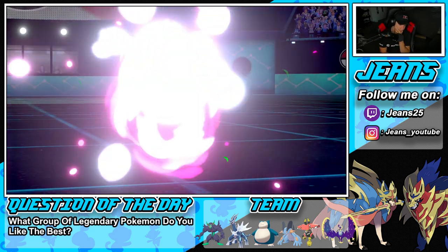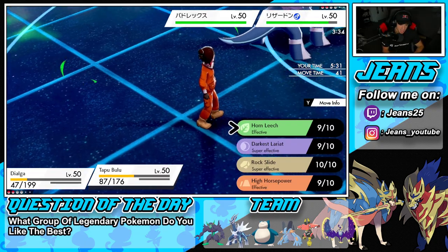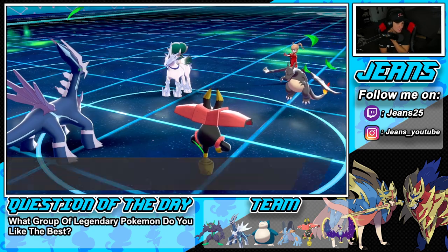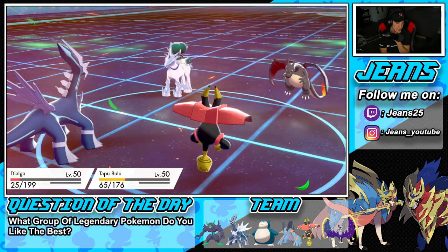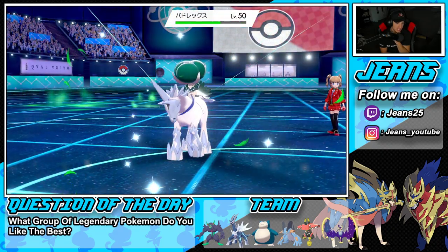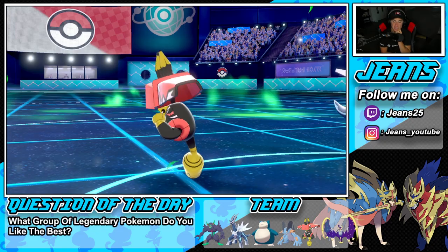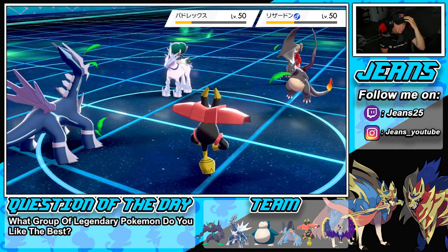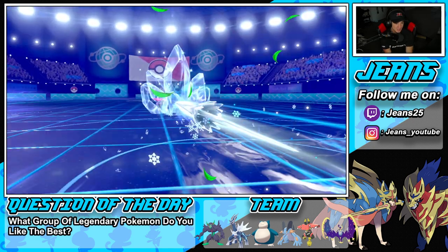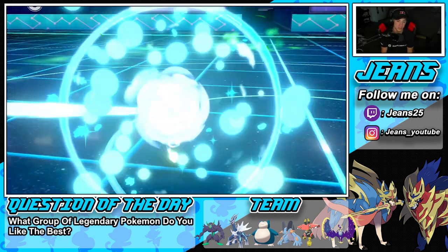Bulu's Dynamax is over. If we had taken out Groudon on that first turn we'd be sitting so good. I go for Darkest Lariat and Rock Slide. Heat Wave comes in — no dodge — but Light Screen saves us from a double KO! Luckily it's not a double kill. Flash Cannon flies. Rock Slide comes in but Calyrex has a Cheri Berry. We try for a flinch but no luck. Glacial Lance comes into the second slot and takes us out. GGs.